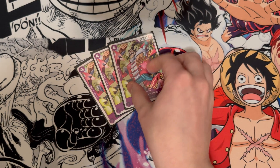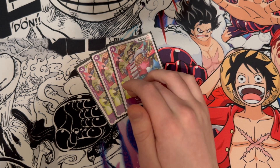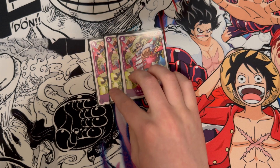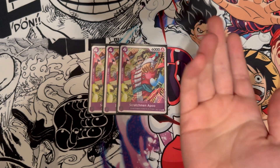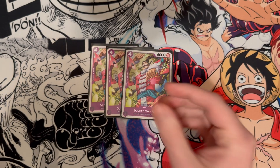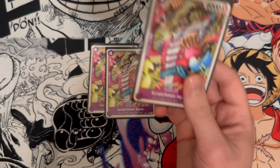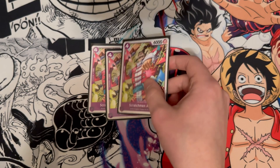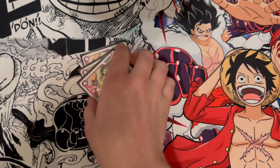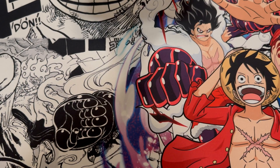Next up we have three Scratchman Apoo — four cost 6k vanillas. Four cost 6ks are just really important; that turn is just vital. Having some in your deck, especially in this deck, is really important. And again, more counters — so this card isn't dead weight. If you don't have the Ulti Page One you can go to four and play this, swing first, go to four, and at least have something on the board. I think having these in general is really important.